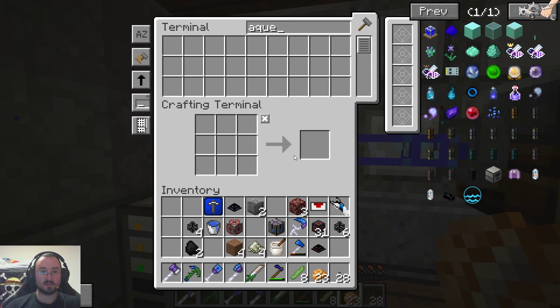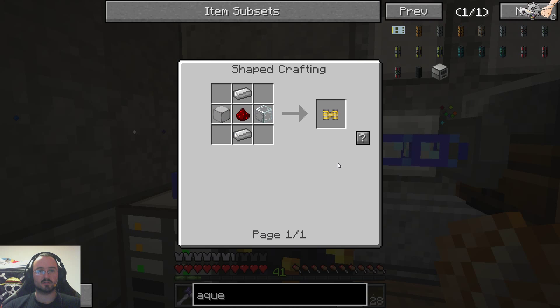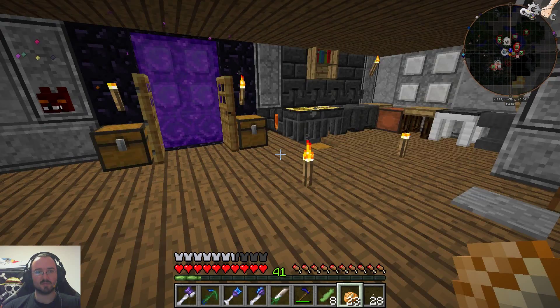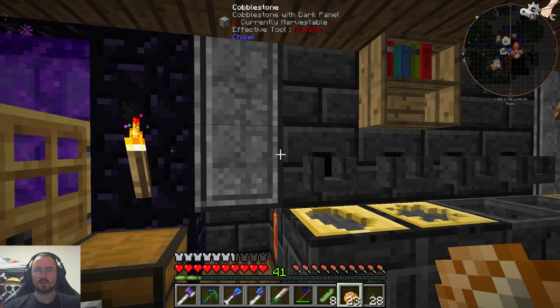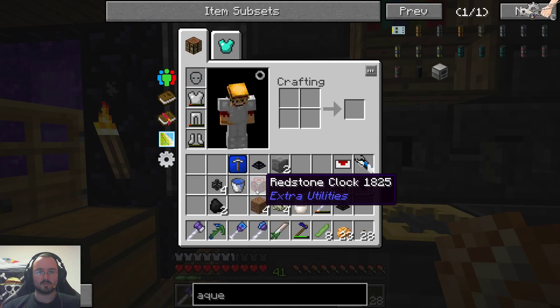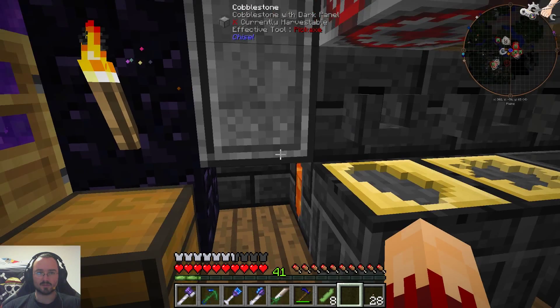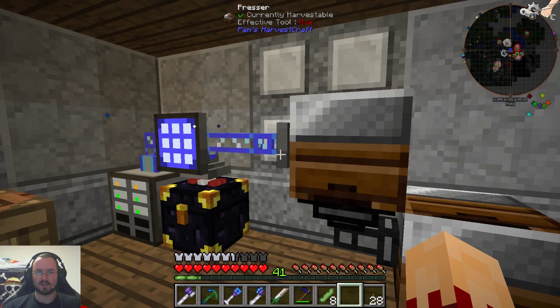So we need the aqueous thing. We need more iron — I got some iron from the ender quarry, not much, but it's a start. Let's put the redstone clock up here, and I think we have to move all of this outside at some point.